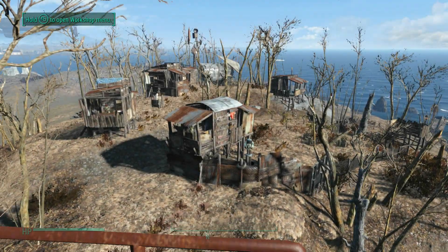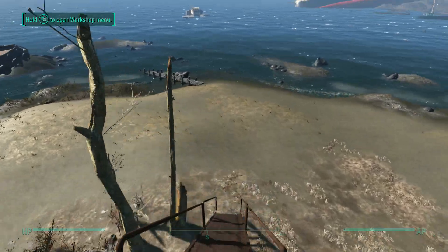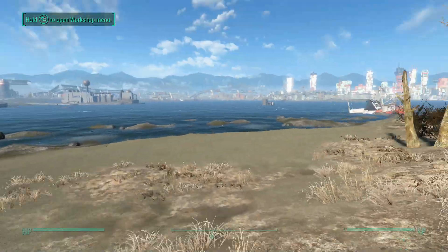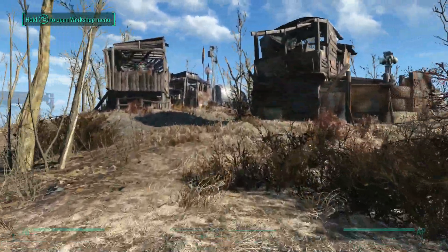Hello everyone and welcome back to Settlements and Survival on Spectacle Island. Today we're going to build another building here — a doctor's hut, office, shack, whatever. But first, let's go ahead and go over the changes from last time.